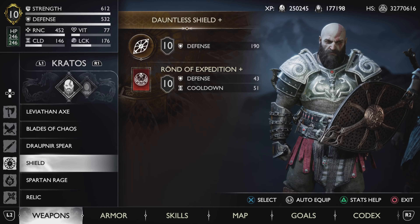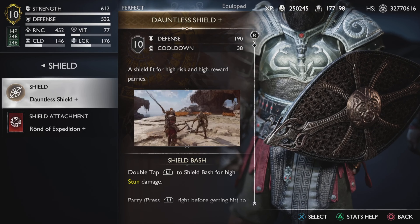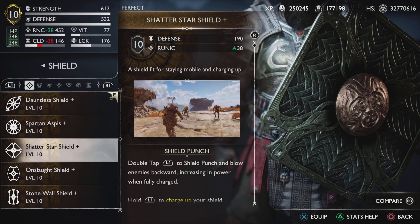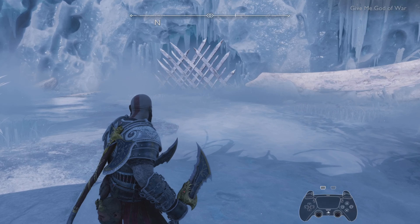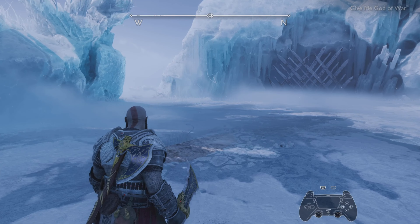Now for the shield — it works with every shield. I've tried it with two or three, but the Dauntless Shield works best. It also works with the Shatter Star Shield, but for me the best combo is with the Dauntless Shield.